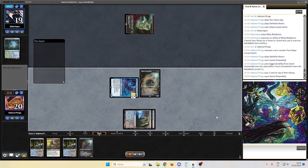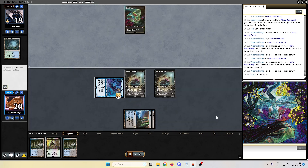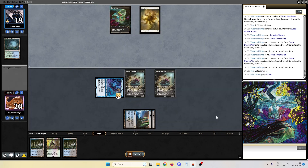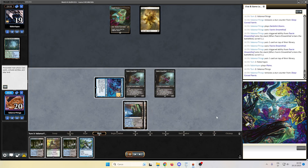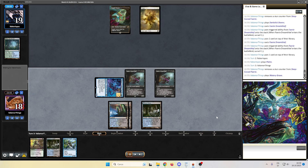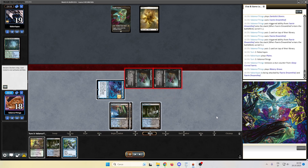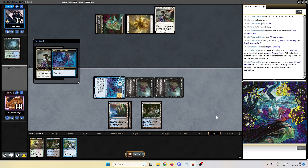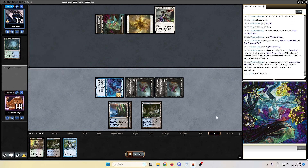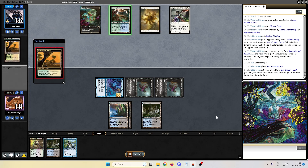We play the Dreamthief, keep the Scion on top, another Dreamthief, Scion on top, and we pass the turn. Opponent untaps, plays a Plains, and passes back to us. We draw the Scion. We play the Watery Grave untapped, but we don't want to play the Scion now — we want to play it in response to Footfall Crater triggers or something. Opponent casts a Leyline Binding on the Sleep-Cursed Fairy, missing the fact that the Sleep-Cursed Fairy has Ward 2.